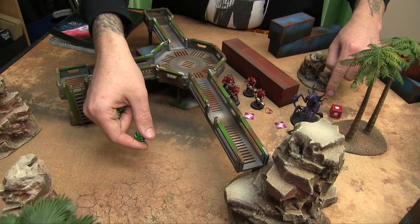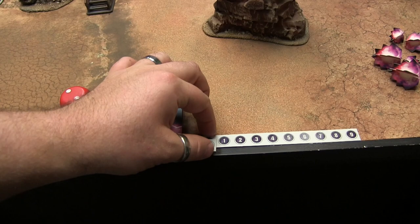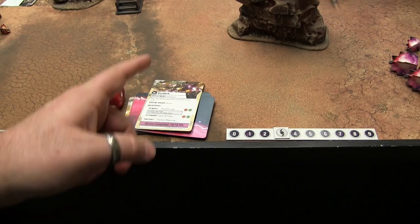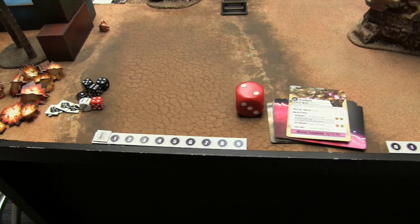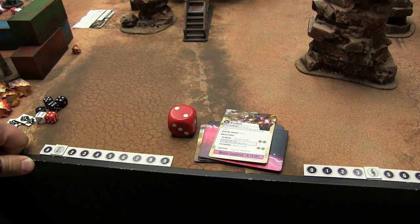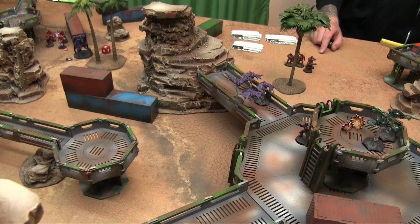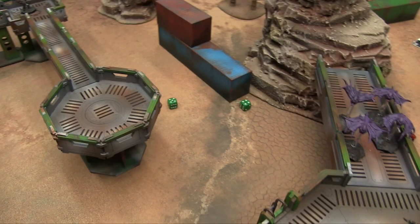That ends the turn — everyone shakes off D3 suppression tokens at end of round. Now VP scoring: Travis has units within 12 inches of the middle, earning 3 VPs, plus 1 for not spending his supply cache — 4 total. I don't have units in the center but my bot relay provided a command token, so I score 1. Travis is at 4, I'm at 1. We clear all activated tokens, unused command points are cleared, and we recoup — turn number plus command value, so my journeyman gets 3. Rolling for initiative for round two: Travis rolls 5, I roll 4 — Travis goes first and activates his Tempest Elites.